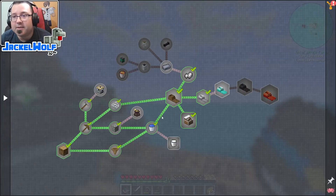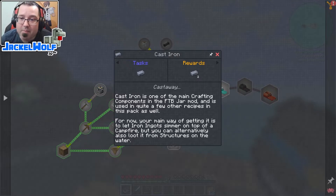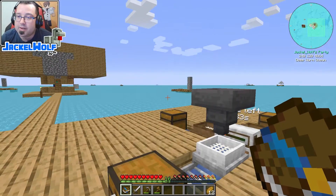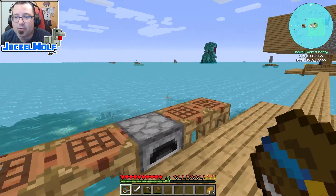So if we jump back into the quest book on the getting started pages, you can see here is our cast iron quest. Cast iron is one of the main crafting components in the FTB Jar mod and is used in quite a few other recipes in this pack as well. For now your main way of getting it is to let iron ingots simmer on top of a campfire, but you can alternately also loot it from structures in the water. I am not doing a lot of looting in this particular world - this is a tutorial world, it's more about how to do things manually.